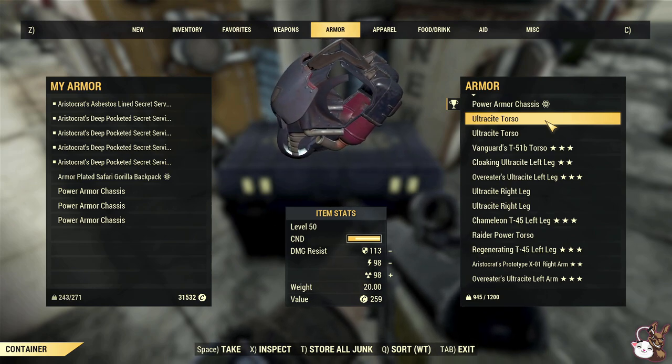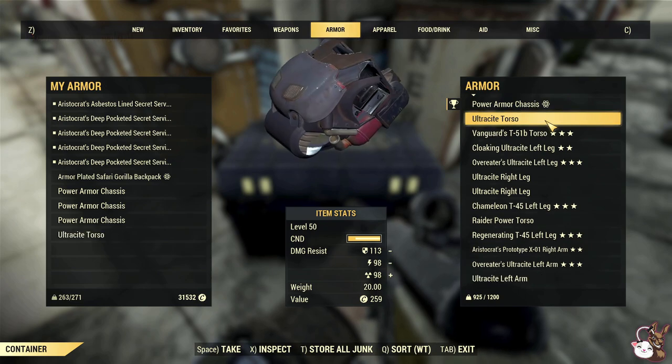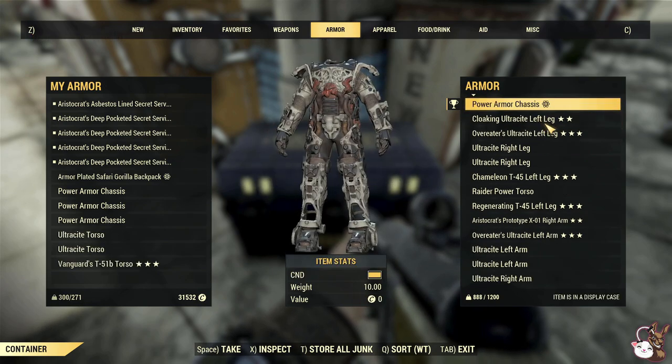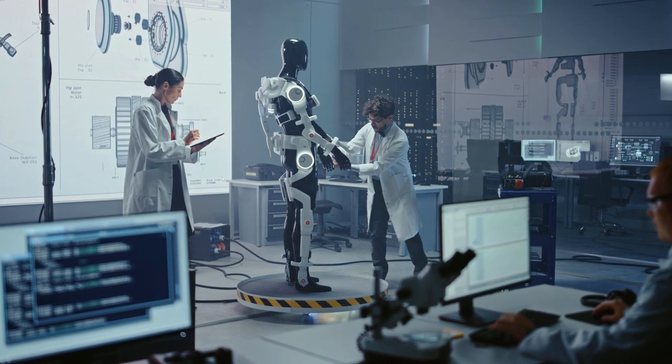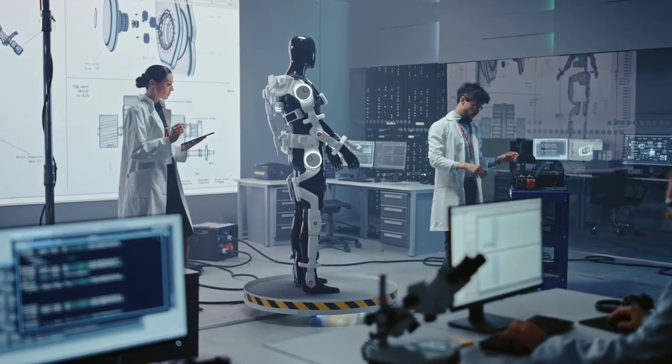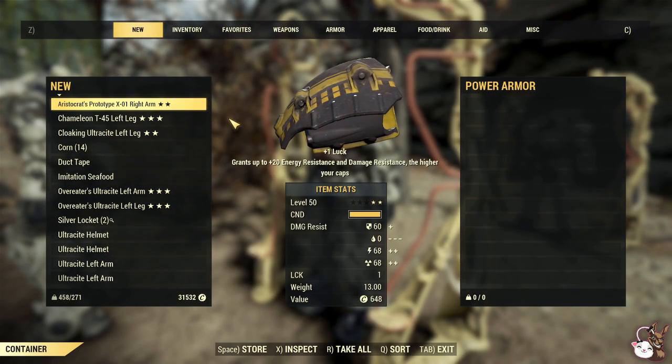What you've got to do is get yourself some power armor chassis. All you've got to do is find some power armor in the game, jump into it, and let it time out — it will go into your inventory. You're going to attach the items to the power armor. What you'll do is go to your power armor workbench and drop the chassis in.